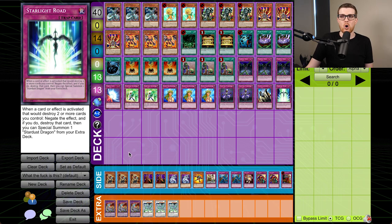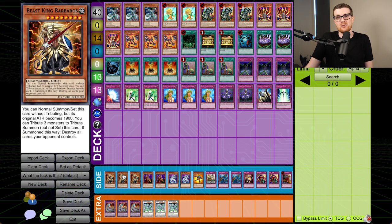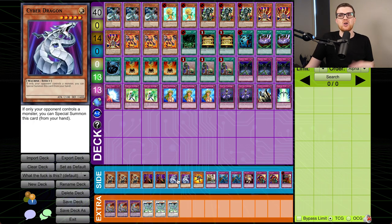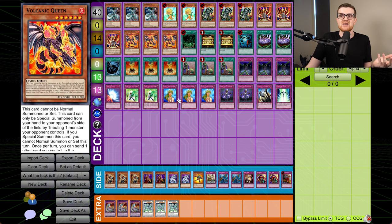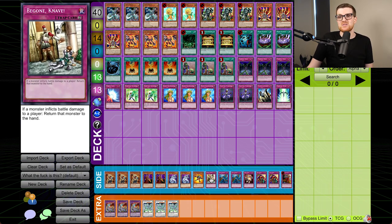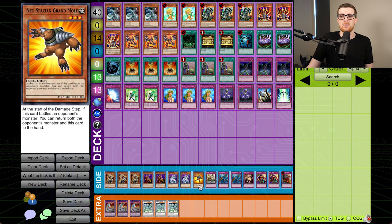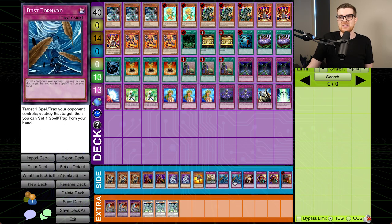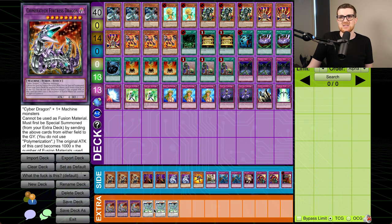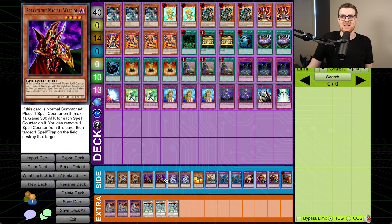The side deck we sort of go into a Skill Drain-based better deck. Three Barbaros — this is a 1900 normal, but under Skill Drain goes up to 3k. Double Breaker for backrow, double Sidra. You can go Sidra and then some of the big guys and then take them all back — that seems pretty good. Grand Mole is in here, it's a good card. The Gone Knave is very funny because if they attack with something like the Lava Golem, we can get it back to our hand. Dust Tornado for more backrow removal. Mind Crush, double Skill Drain, and a Trap Dustshoot. The extra deck just has some Chimeratech and some Stardust because we're playing Starlight Road and Sidra.